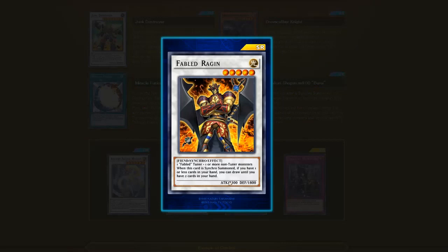Next: Fabled Raging — one Fabled Tuner plus one or more non-tuner monsters. When this card is Synchro Summoned, if you have one or less cards in your hand, you can draw until you have two cards in your hand. I believe there is some sort of OTK with this card. Fables do get an OTK with Fabled Raging. It's a super rare so it's an overall decent card.